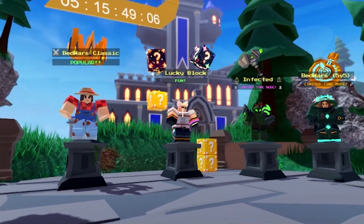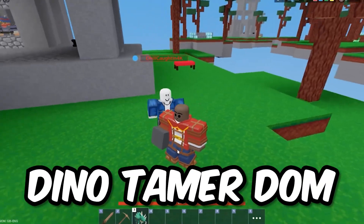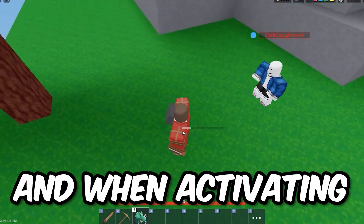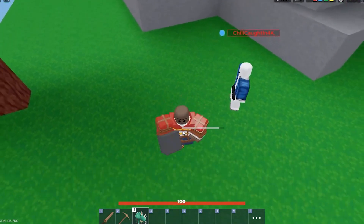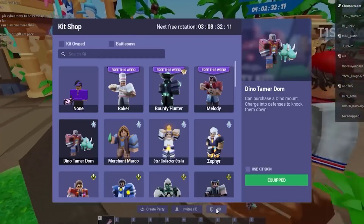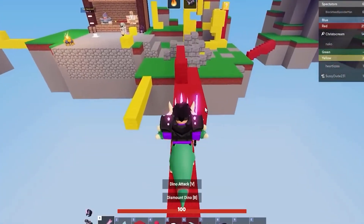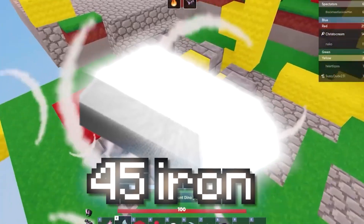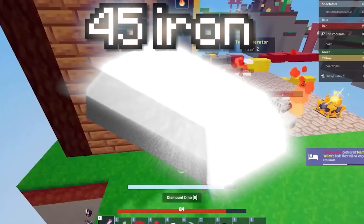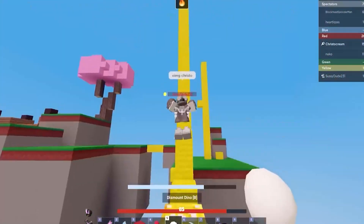If you play a lot of squads or ranked game modes, you're going to love the Dino Tamer Dom kit. This kit allows you to spawn a pet dinosaur, and when activating its ability, it can blast through any bed defense, making it the best kit for bed breaking. When paired with a diamond axe or some shears, it's really overpowered. For just 45 iron, which is really cheap, you can reuse the dinosaur at any time with just a slight cooldown.